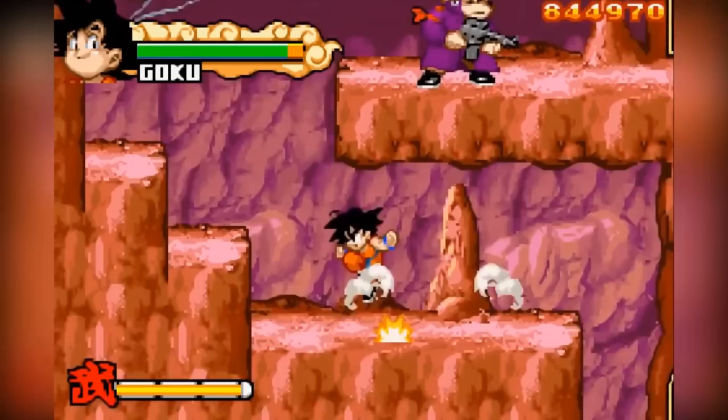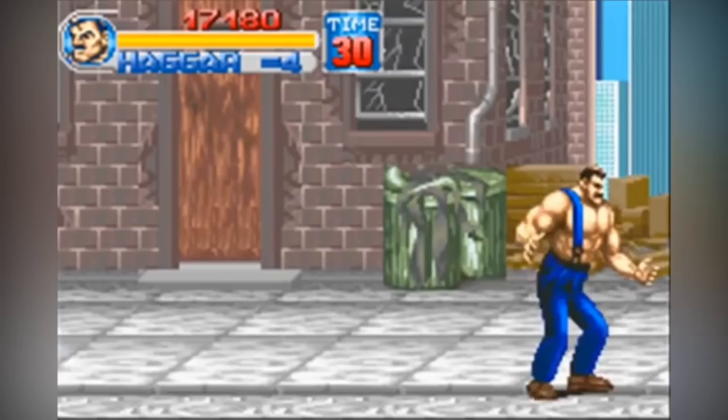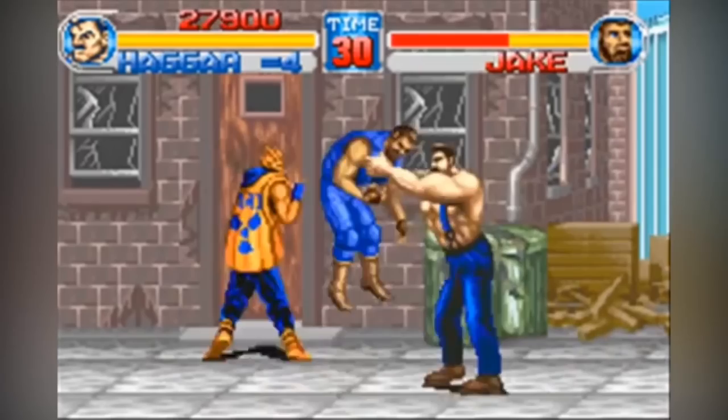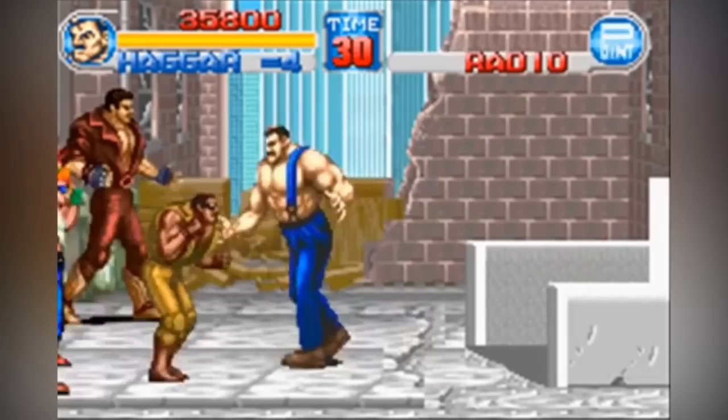Final Fight 1 for the GBA was developed by Suntech and released in 2001. Characters and background designs are lifted from the SNES version of the game rather than the arcade, however in this version you can play as all three characters. The industrial area is also reinstated that was absent from the SNES rendition. The Street Fighter Alpha 3 renditions of Cody and Guy are also featured as hidden playable characters, and the maximum number of on-screen enemies was increased. All in all, this is a rather unique version of the classic arcade beat-em-up — another decent job by Capcom.